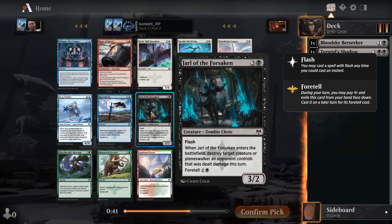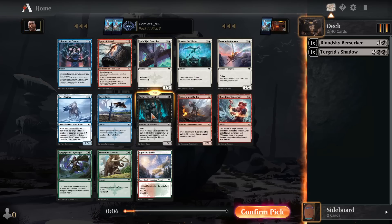I do like the Jarl of the Forsaken, and that is in our color. It's a four-mana 3-2 with flash. When it enters the battlefield, destroy a creature or planeswalker an opponent controls that was dealt damage this turn. There was a four-mana 3-3 pirate that just did this at sorcery speed back in Ixalan, and that card was very solid. This is just way better than that — it has flash, and you can potentially foretell it so you can leave it up as an instant-speed trick for only two mana in a later turn. That just seems really sweet all around, so I'm going to take the Jarl there.